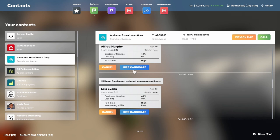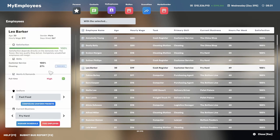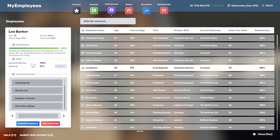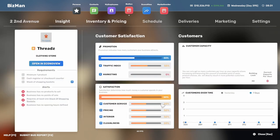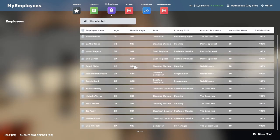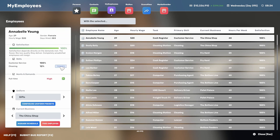Once you've recruited someone, hire them and they'll show up in your employee list. If someone is at 100 customer service but low on cleaning, there's no training button while they're assigned to a business. You have to unassign them to train, which leaves that slot open. You need to train customer service up to 100 to get the store's customer service up to 100. This averages your employees and gives an average score affecting overall satisfaction, which affects customer numbers.